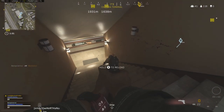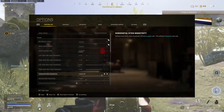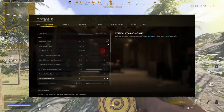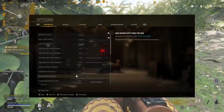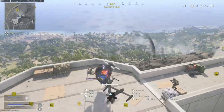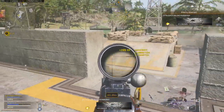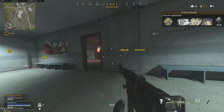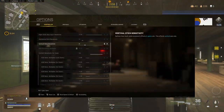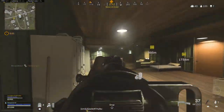The first secret to getting better aim lies within your settings, one of the most important being your sensitivity. There has always been a misconception that higher sensitivities are better, and that is just not true. Almost every pro player on a controller uses between a 5 to 7 sensitivity for both vertical and horizontal, and also has a low zoom modifier of 0.85 so they can make slight adjustments to land neck and headshots more consistently. A lower sensitivity gives you greater control and a higher sensitivity allows you to be more reactive, but when you go too fast it's impossible to have complete control. Start with a 4 sensitivity and then slowly build your way up to a 6-6, which is what I personally use.